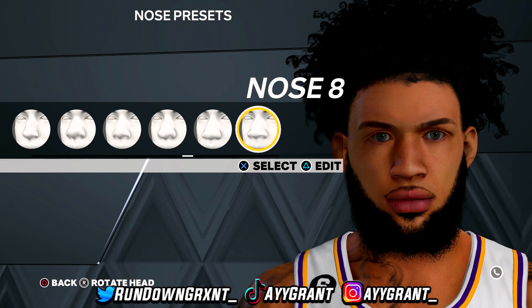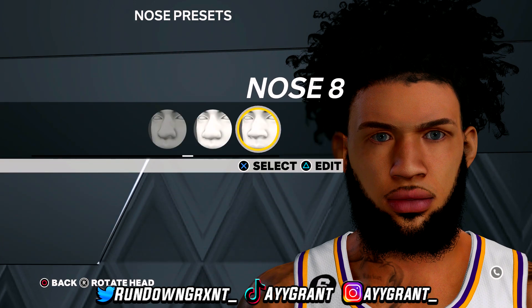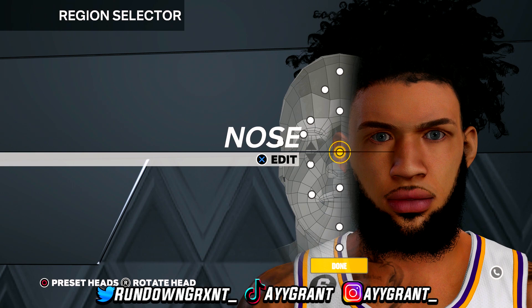For the nose, go to nose 8. Upper nose width is at 9, lower nose width is at 8, nose position is at 6, upper nose prominence is at 10, middle nose prominence is at 7. That's it for nose 8 — copy that down and move on.